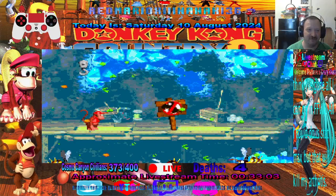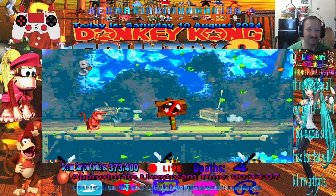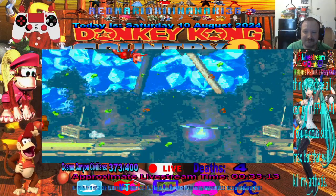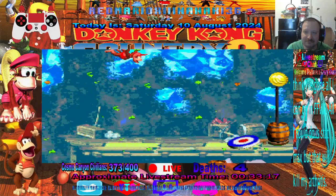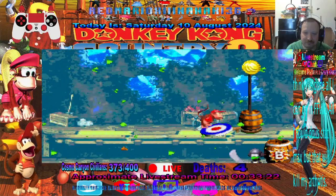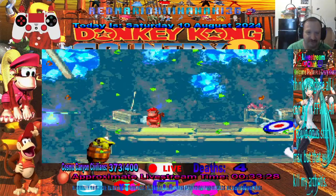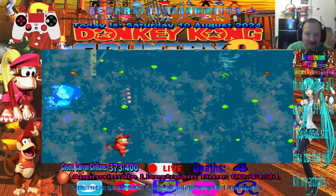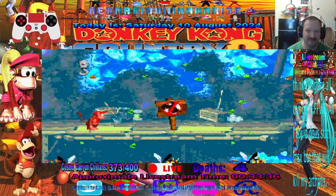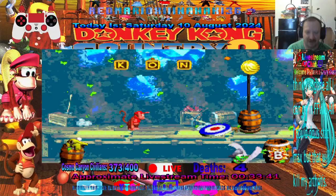Let's make a save state here and see if we can land on the G. I'm gonna make two here just in case. We should have all the other letters. Maybe if I can kill these guys first. Whoa! I'm gonna load my save state because I don't want to fall all the way down. I'm gonna kill these guys first and then...